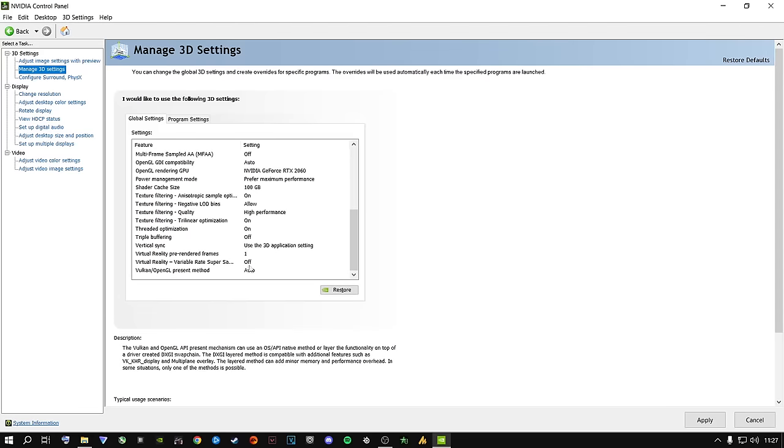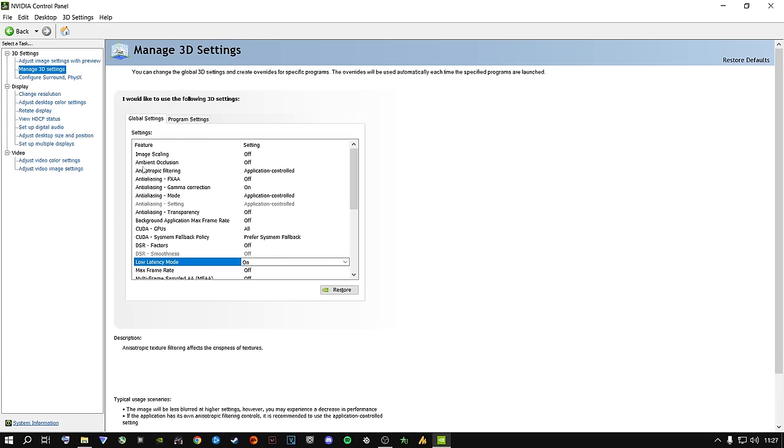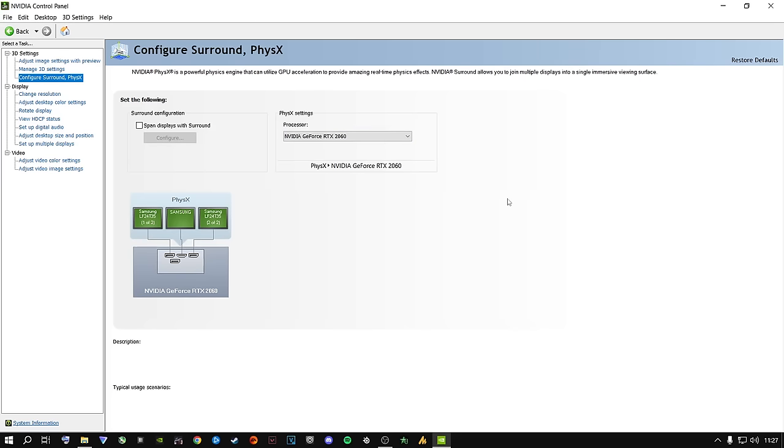Once done, apply these settings — your screen may flash a couple of times, that's just the settings being applied. From here go to Configure Surround and PhysX. Under PhysX, your GPU handles the physics of your games — select your dedicated graphics card here, not Auto Select, not CPU. Select the dedicated graphics card in your PCIe slot. If you haven't done this already, do it now and click Apply.